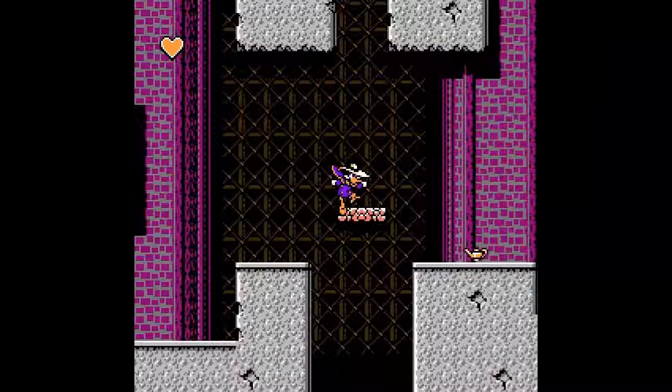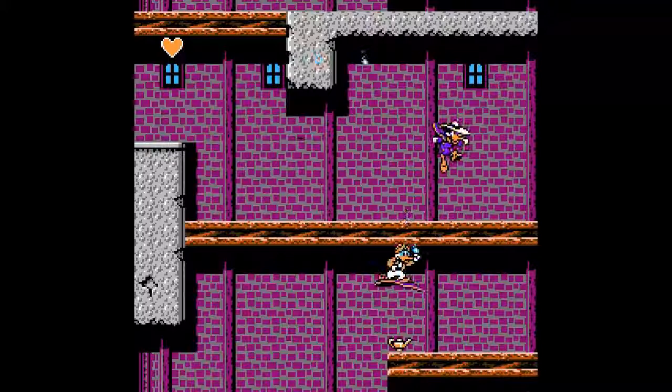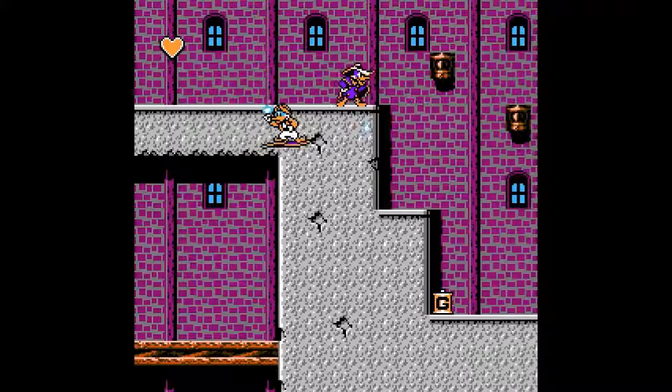We're going for the kill. This guy's a little tricky but he was dodgeable. This guy we're just going to kind of ignore him, and then once we're up here we don't have to worry about him.